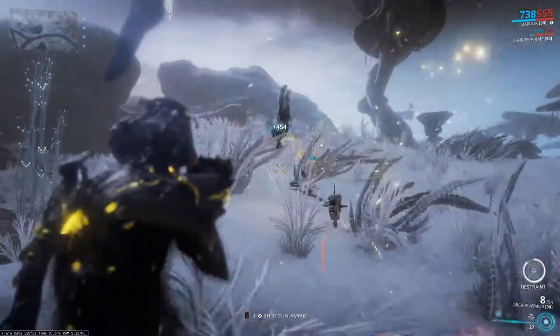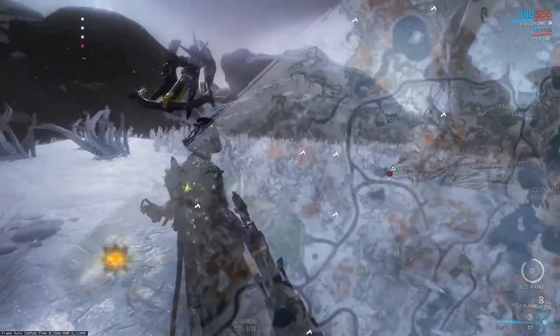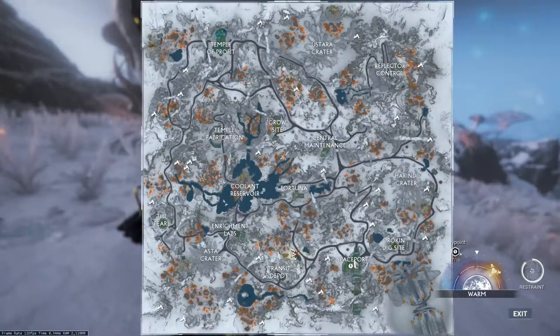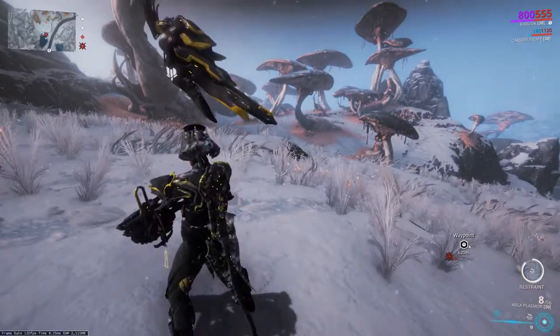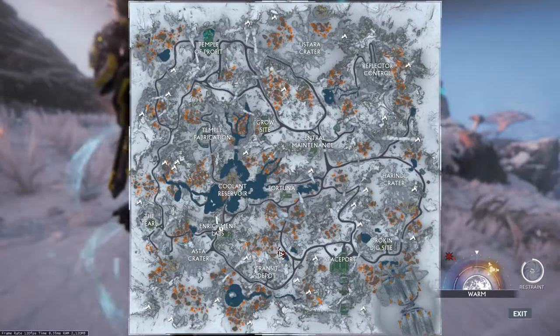Getting on to the materials — 70,000 credits you'll be able to get pretty much anywhere. Vega Toroids are a different story: you can go ahead and get them while killing enemies in Spaceport, which is located over here on the map. Caldo Toroids are acquired through killing enemies in Enrichment Labs, which is over here.